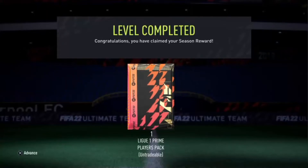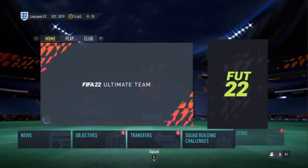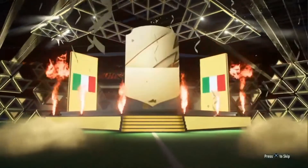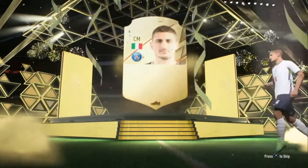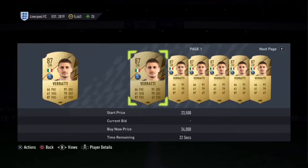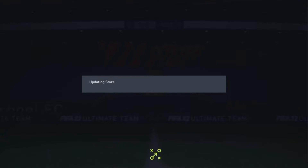Hello guys, welcome back to another brand new video. Today we are going to be doing more sniping filters. I unfortunately do not have a webcam because it's not working. I did just claim a League 1 premium pack so we're going to open that — six rares, twelve items. It's a walk-out — it's Bratty. That's not terrible since I got it for free, good fodder. He's like 15-20k, not bad.